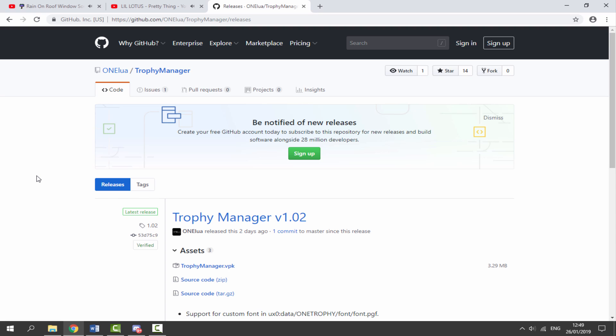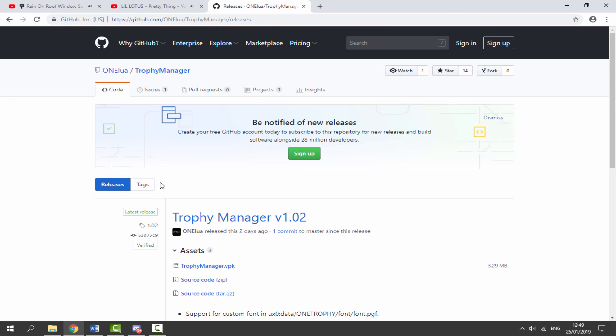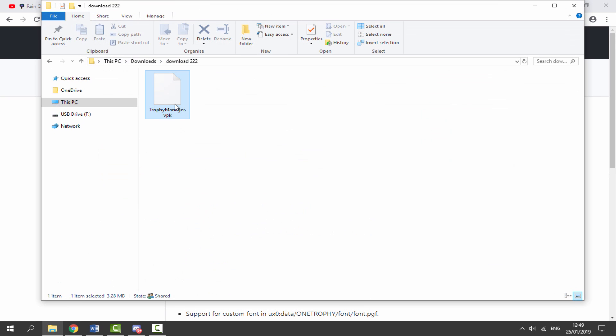Over on your computer, I will leave a link to Trophy Manager in the description of this video. On the GitHub page, all you want to do is click trophymanager.vpk and it will begin downloading. This was updated two days ago so hopefully it's going to have some more updates soon. Once it's finished downloading, go to your downloads folder and find the VPK you downloaded.